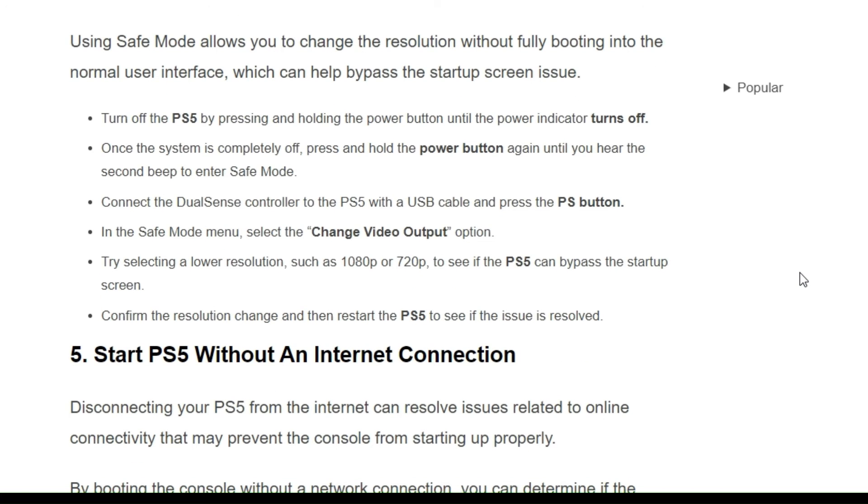Using safe mode allows you to change the resolution without fully booting into the normal user interface, which can help bypass the startup issue.